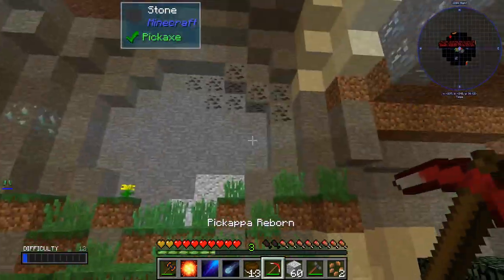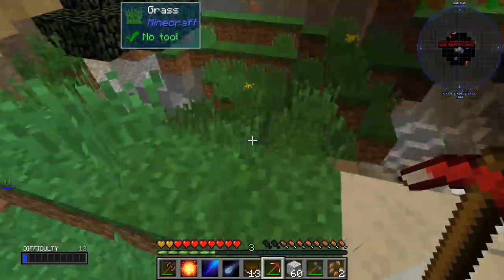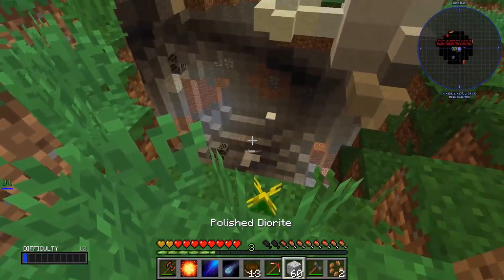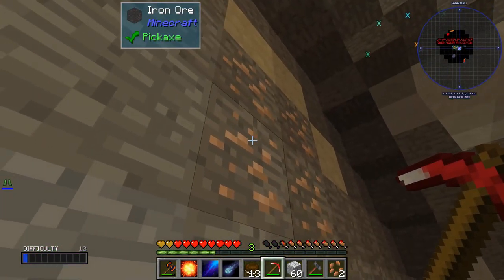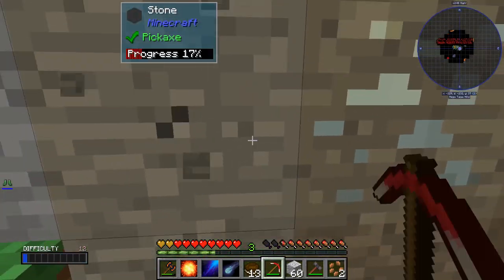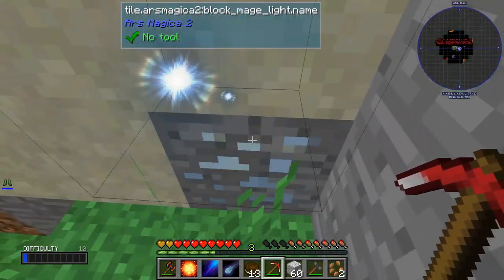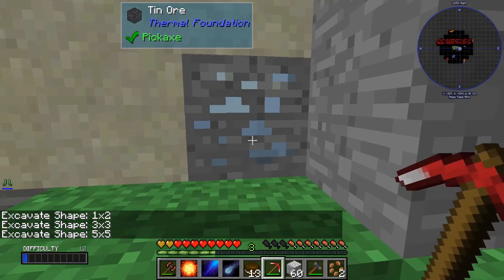The reason I came down here is because I saw all this coal ore, tin ore, and some iron ore, so I'm hoping to get some good stuff from this area. There's a lot around here. This ore excavator is like a version of vein miner — it just mines a whole bunch of ore with the pickaxe.